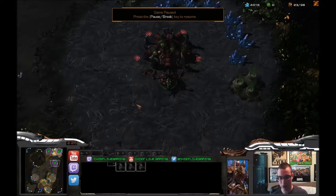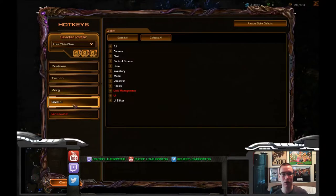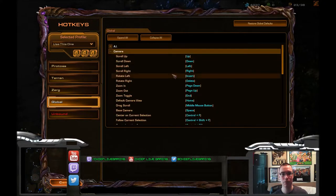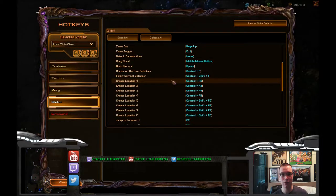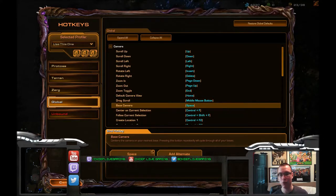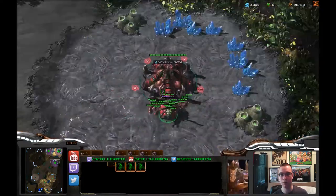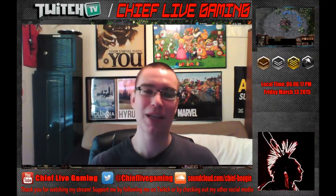That base camera hotkey — default is backspace. If you want to know how to change it, go to the menu, Options, Hotkeys, Global, then Camera — and there it is: Base Camera. That's what you rebind to move through your different bases and hatcheries. I use spacebar — pretty sweet. Let me know what you guys think; thanks for watching. If you have any requests for videos or comments, let me know in the comments or private message, and I'll take a look. Until next time, thanks for watching!